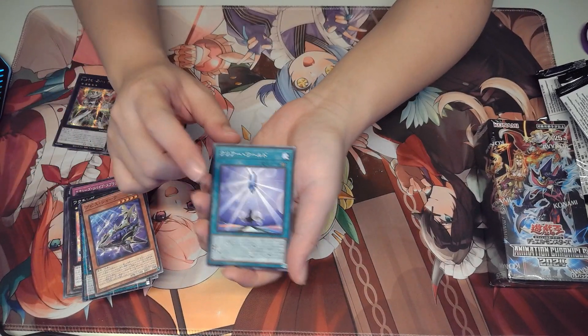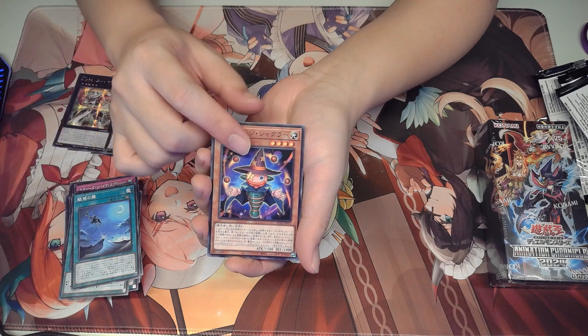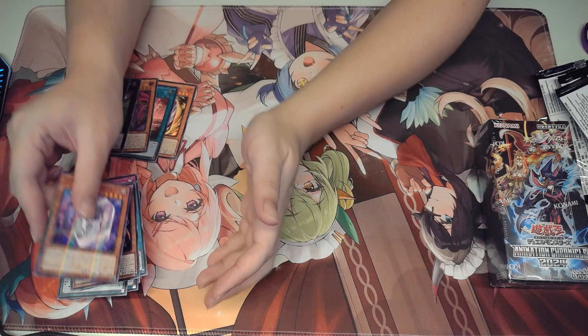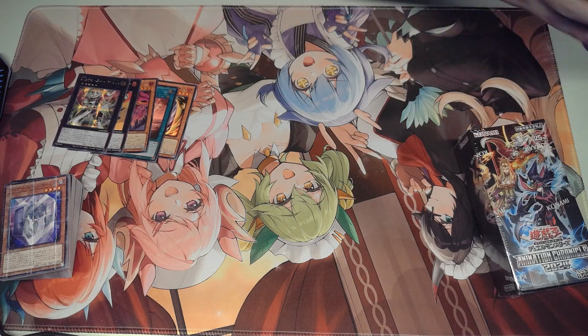We got Abyss Shark, Clear World, Allure Dance, Anthem Mage Damage Juggler, and Clear Rage Golem. Alright, we move on to our second box.